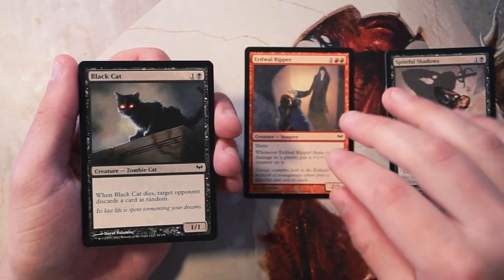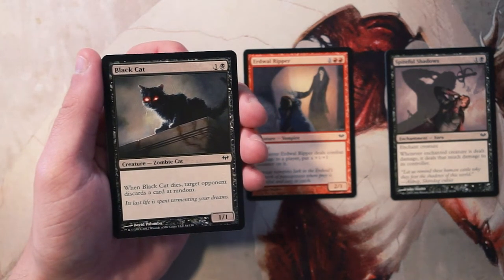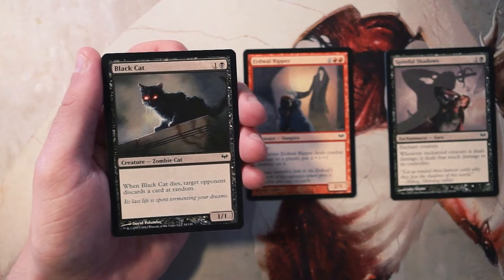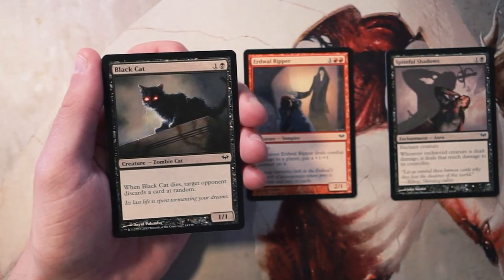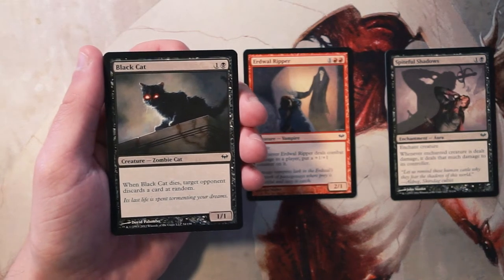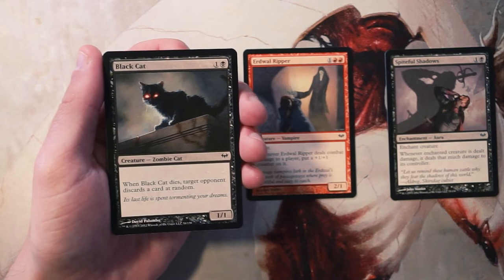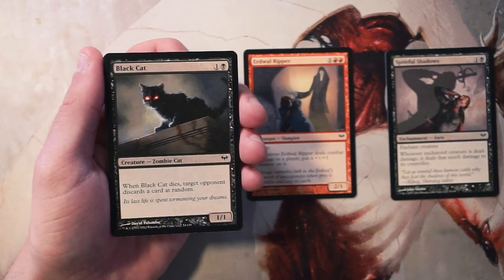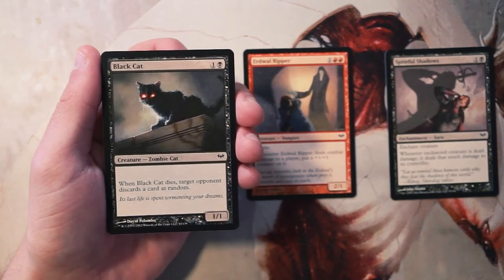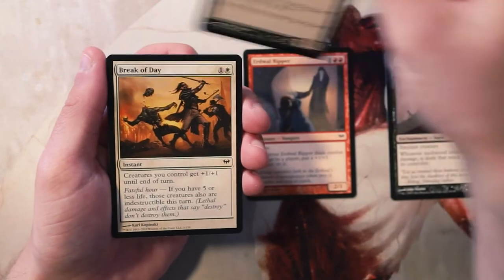Black Cat is a 1/1 for one and a black. When it dies, target opponent discards a card at random. I don't really like this card. The random discard is okay, but for two mana you're still just getting a 1/1 that's going to block and die. You're expecting this to die, and ideally you want to be a little more proactive, so not super interested.